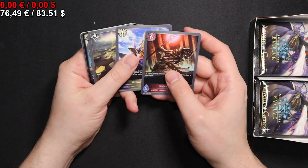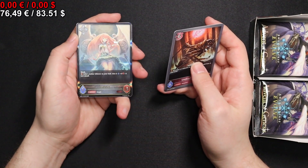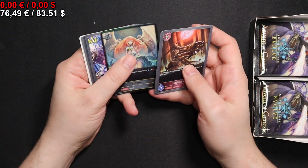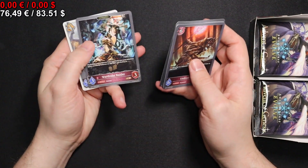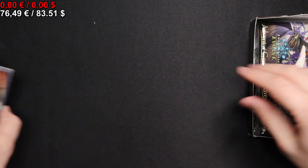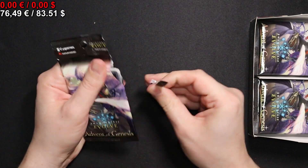An Undead King, an Angelic Sword Maiden, and a Gabriel — that makes the third one, I'll take that — as well as a Sacred Plea and a Dragon Token. On to the next pack we go.